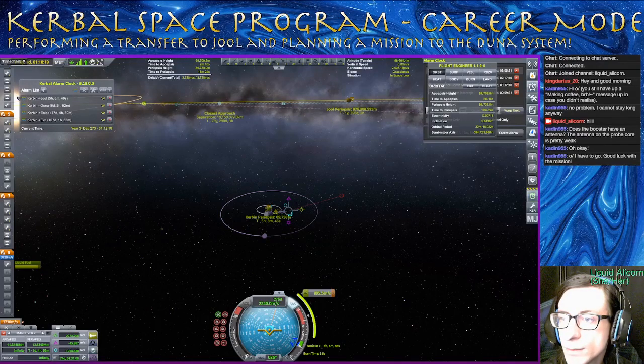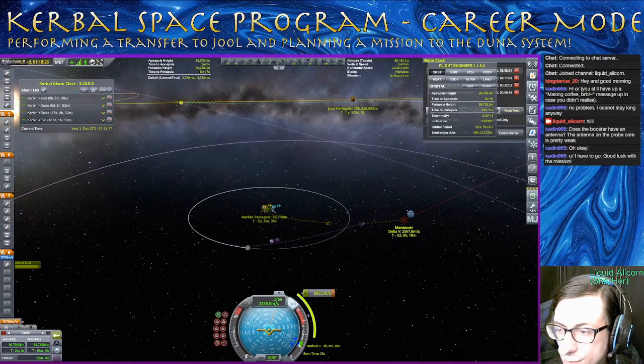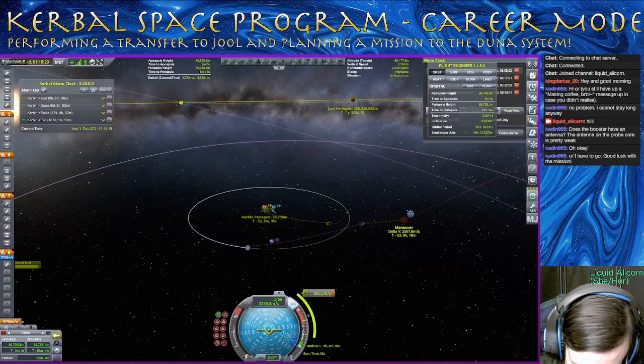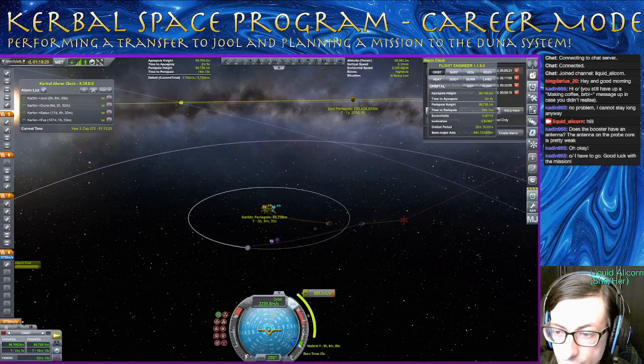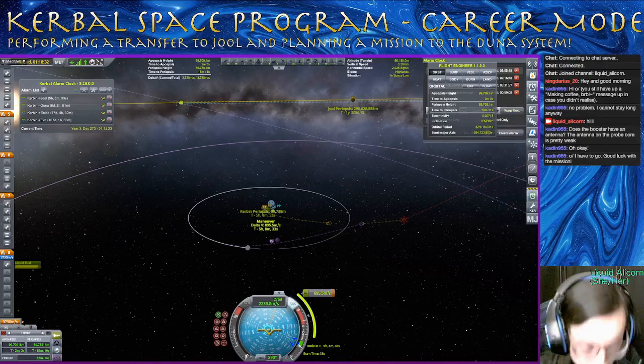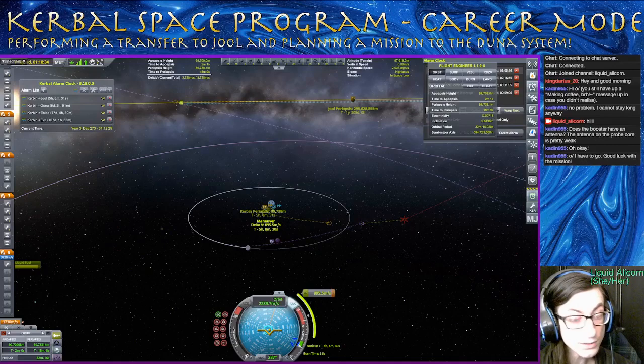Bringing that down — I want to get to about 300k. You can see there's our burn in red there — that's going to be a 2,567 meters per second burn. Let's do some math real quick. Cut that, plus this — and we have 268 units of extra delta-V.